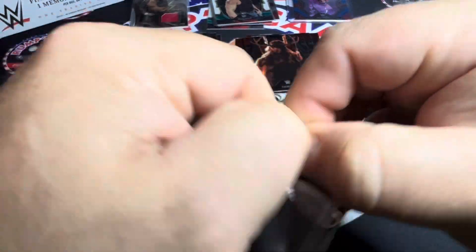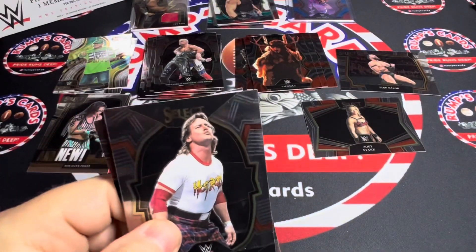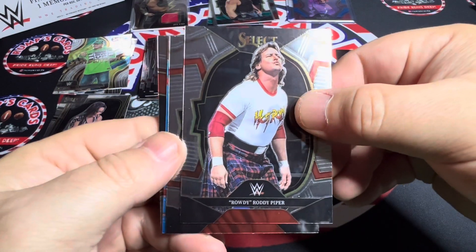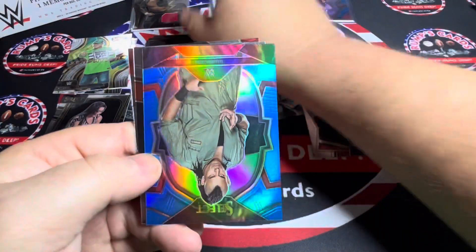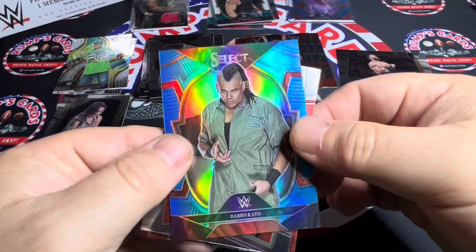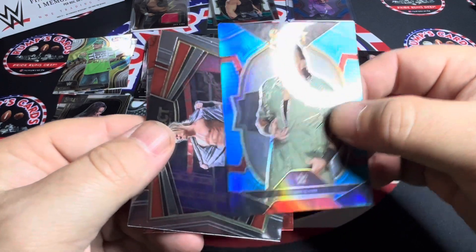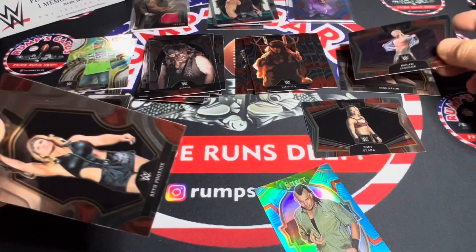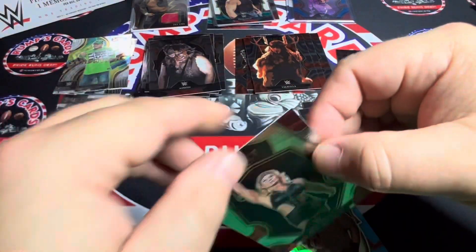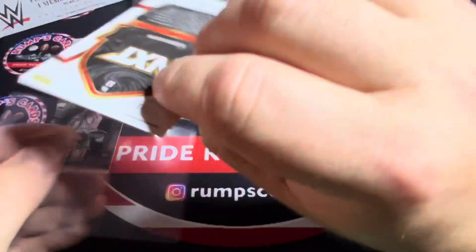Who do you guys want to win at SummerSlam? I personally want Jay Uso. Roddy Piper, Mankind. We have a blue — Dabbo Kato. We have Dolph Ziggler and we have Beth Phoenix, and that one is numbered to 249 — 13 of 249.